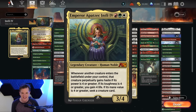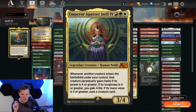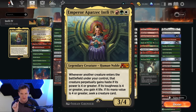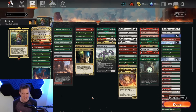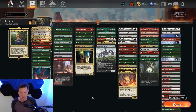That's what the Emperor is here to do. Emperor Apatzetl Intili the Fourth is a three-mana 3/4, and whenever another creature enters the battlefield under your control, that creature perpetually gains haste if its power is four or greater; if the toughness is four or greater you gain four life; and if the mana value is four or greater you seek a creature card. It's value, it's life gain, it's aggression — all tied into one. All you have to do is play the largest and strongest creatures, so that's what the deck is full of. There are so many cards balanced around the idea that maybe they don't attack the turn they come out, and this blows that all up.